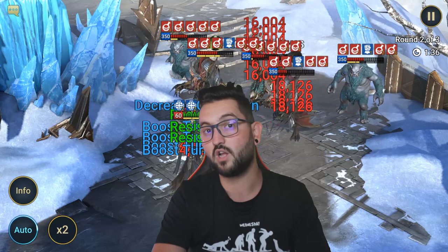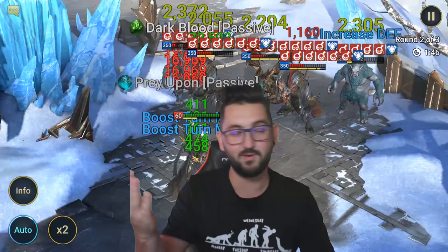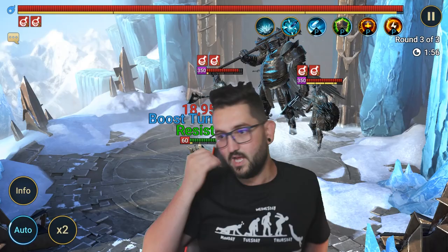I had him in toxic set with tanky stats, resistance to resist debuffs, accuracy to land his debuffs, and about 250 speed. Basically what you want with that is you kill the waves really fast with Seer, and then at the boss part he just solos it, because everybody else will die from the first hit the Golem does.